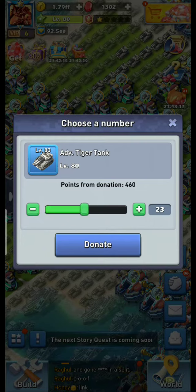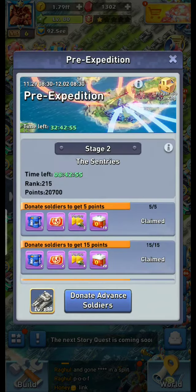I'm choosing to donate 30 hard troops. 30 times 20 is 600 points. Once you click donate, it won't donate automatically. Here it shows level 80 troops with 30 selected. You have to click 'Donate Advanced Soldiers,' and only then will they be donated.